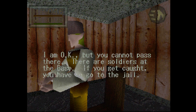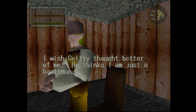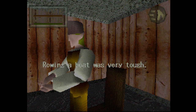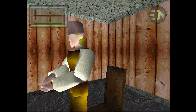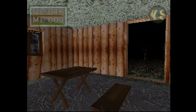I am okay, but you cannot pass there. What? There are soldiers at the base - if you get caught, you have to go to the jail. I wish Selfie thought better of me - he thinks I'm just a boatsman. But you're a merchant. Rowing a boat was very tough. This guy's got dialogue for days. Alright, we're done. I need to raise some money though - I only have 217 and I want 614. I want to be able to afford this guy's stuff.